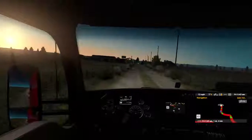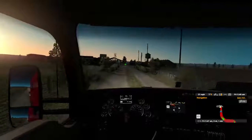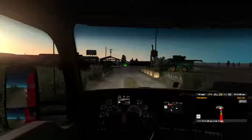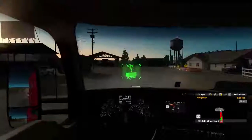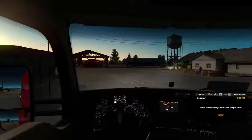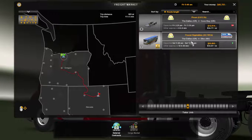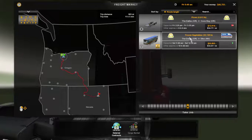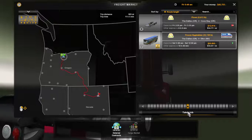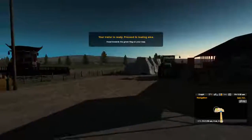Good morning and welcome back to American Truck Simulator, where we are just pulling into Sunshine Farms. We're picking up a load going to Elko, Nevada — it's a long run, supposed to take 11 hours. We found frozen vegetables, kind of heavy at 32,000 pounds. We've got to get it there by Saturday noon. $20,000 job — we'll take it.